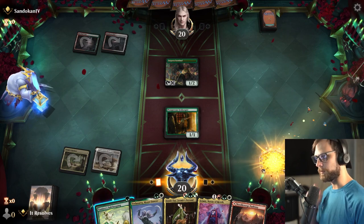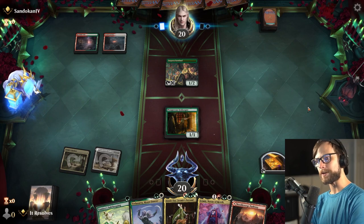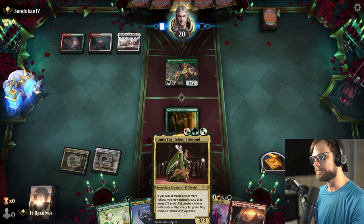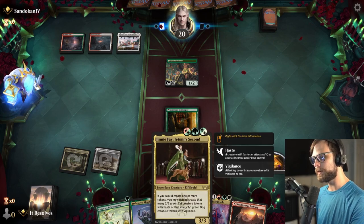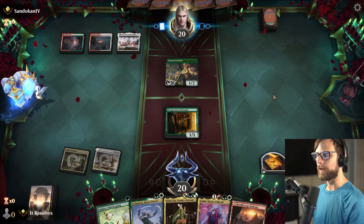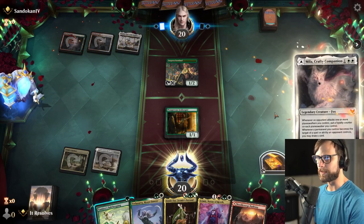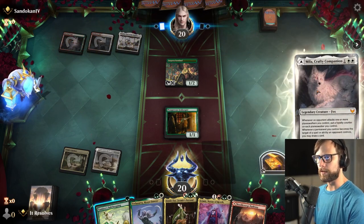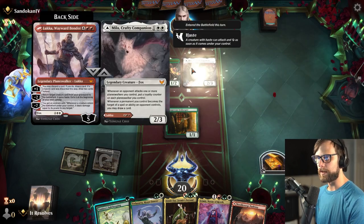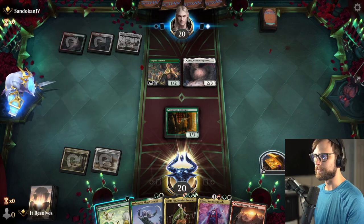We do get that treasure token as well, so if we needed to we could pop the Safekeeping, though I'd rather not at this point. We do have Jenny Fae — I would love to get the Jenny Fae combo thing going. However, I do think the Moon Dancer might be the play, or just the Nexus. The Nexus is stupid good. That's really just a good creature — it's not really anything that I'm significantly worried about.